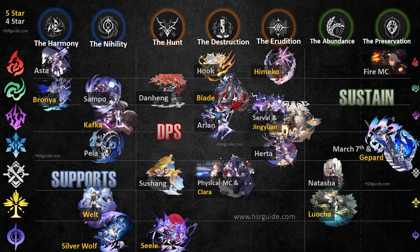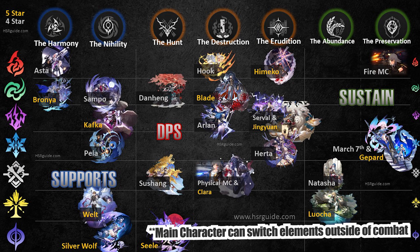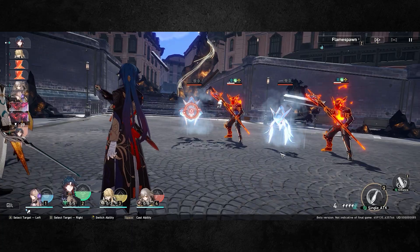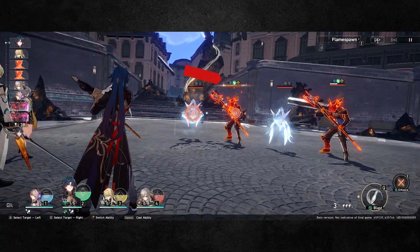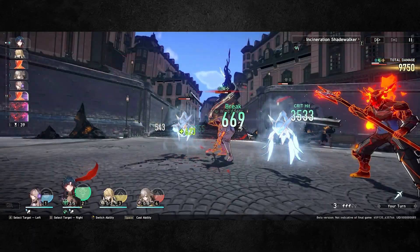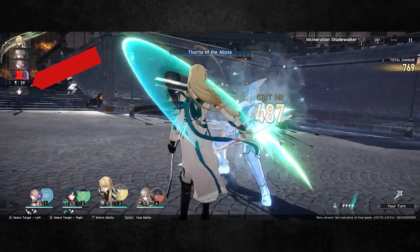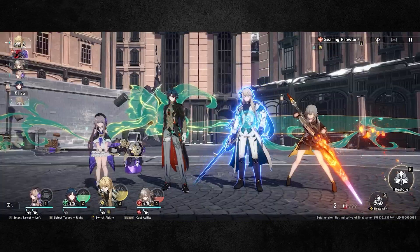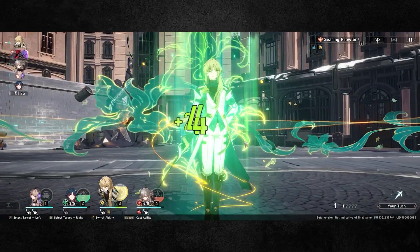In terms of elements, most characters deal damage in their elemental typing, and there are no hybrid-damage characters — you can't do both physical and fire with the same character. It follows a system similar to Honkai Impact's elements. Enemies generally have a certain elemental weakness shown below their bar. If you attack with that element, it chunks down their shield and causes them to enter a broken or vulnerable state after taking enough weakness-element damage.